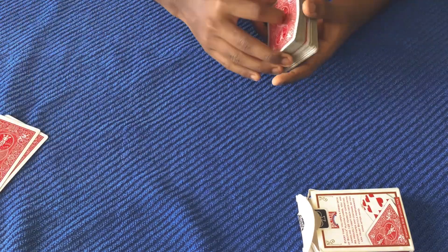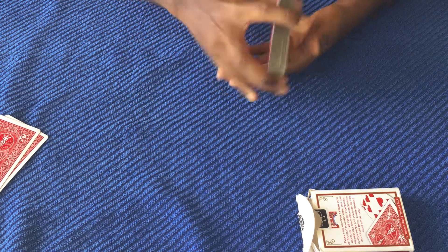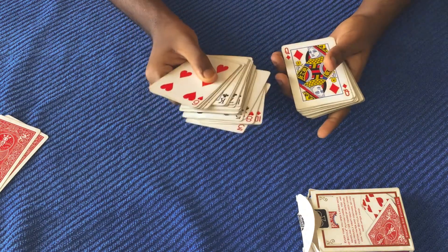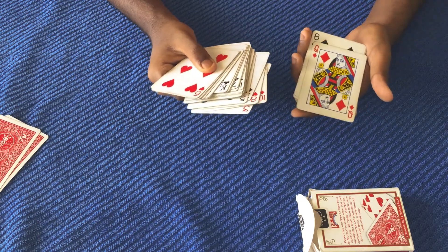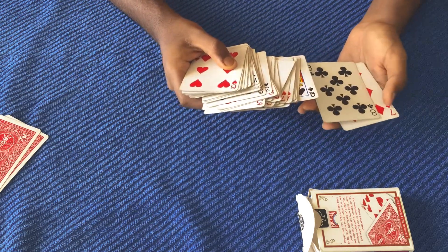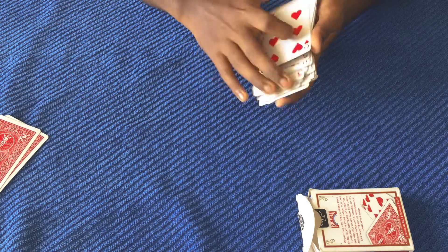So to start off, we ask the spectator to shuffle the cards — that's randomly shuffled — and they give the deck back to you. You turn it over and show them that all the cards are different. But in reality, whenever you show the spectator that the cards are different, you're not actually doing it just to show them. You're doing it because you want something out of that — and in this case, what you want is to memorize the top two cards: the seven of diamonds and the eight of clubs.